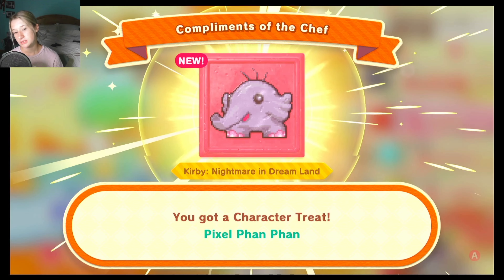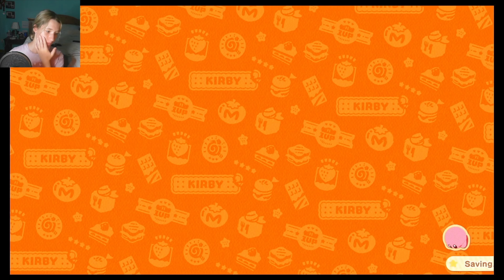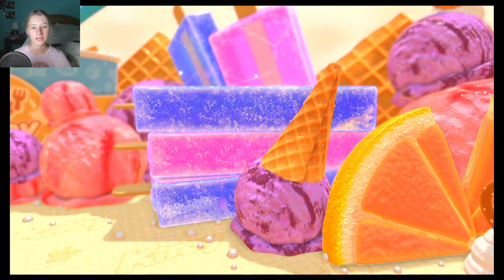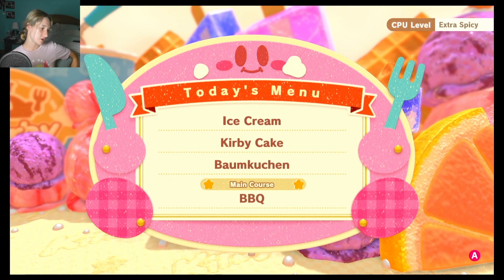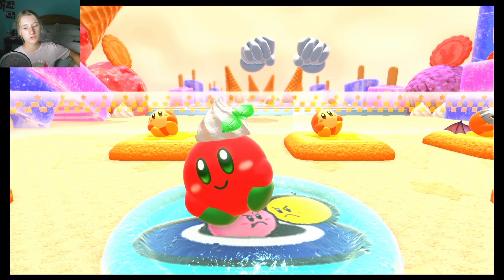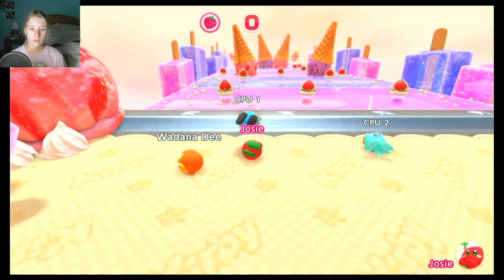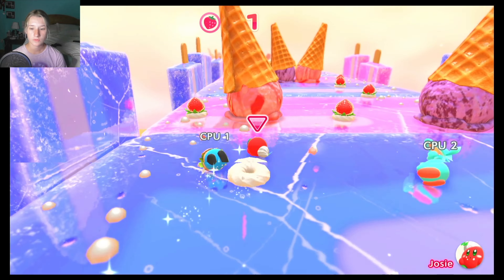That isn't actually the only mode in this game. There's also a thing called free rolling, which really helps you get used to the movement of this game, because it is very different. It takes a while to get used to, but once it clicks it is really, really rewarding and makes a lot of sense. In free rolling you can test out different power-ups, and there are a lot of nods to other Kirby games. All four Kirby games on the Switch — Super Kirby Clash, Kirby Fighters 2, Kirby and the Forgotten Lands, and Kirby Star Allies — have little shrines at the top of these areas in free rolling mode, and it's really awesome.